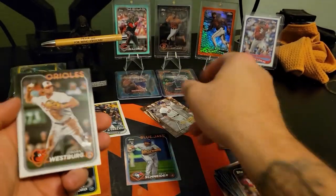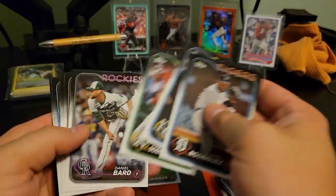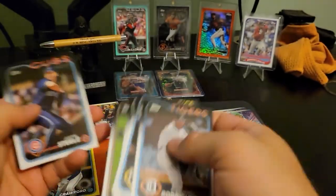Indy Rodriguez — horribly centered, that's really bad. Alright, there's the regular base Grand Gamers. Westberg. Henry Davis.